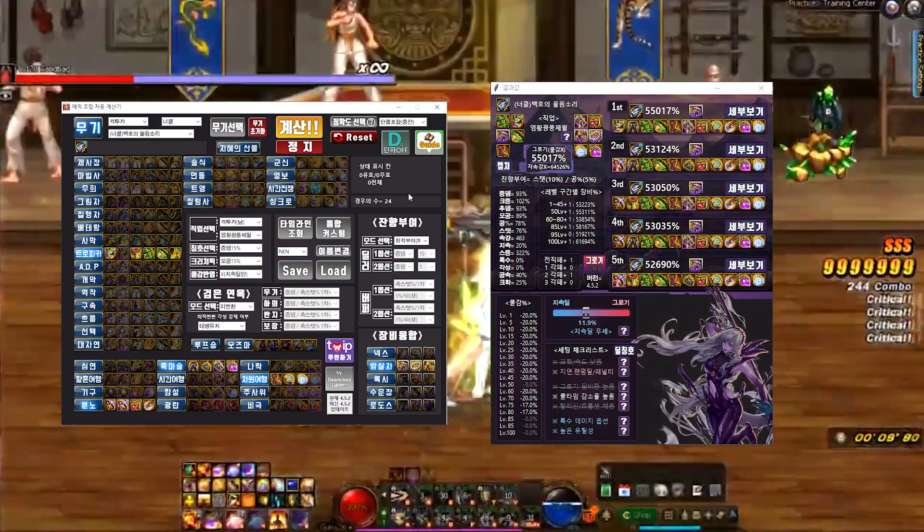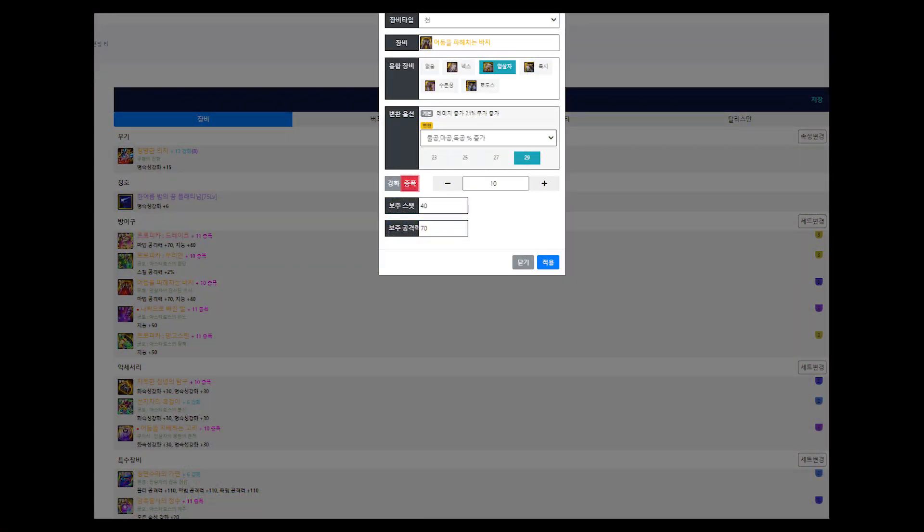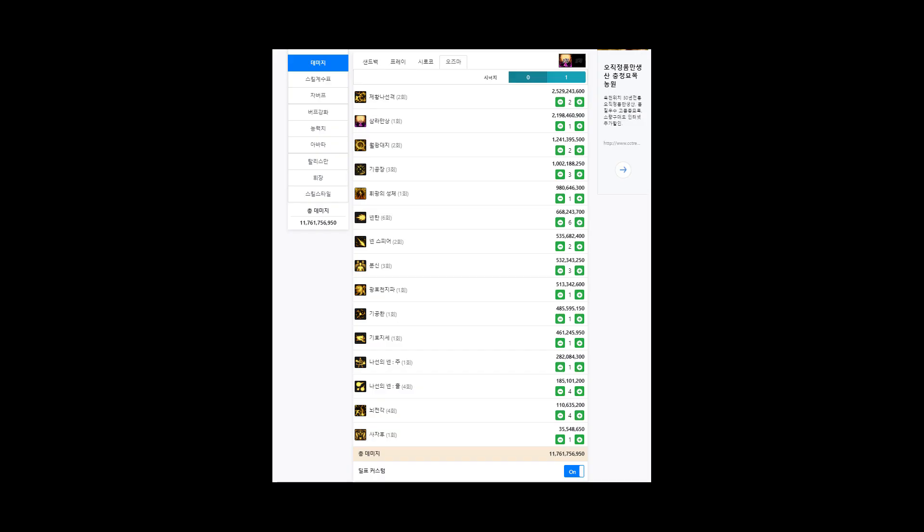In pursuit of hyper-accurate results, players will even go as far as playing around the settings on websites like Dunfalloff or Dundam in order to get detailed information about rotations. But there's another tool out there that we really ought to give a chance, and it has been gaining some popularity lately.